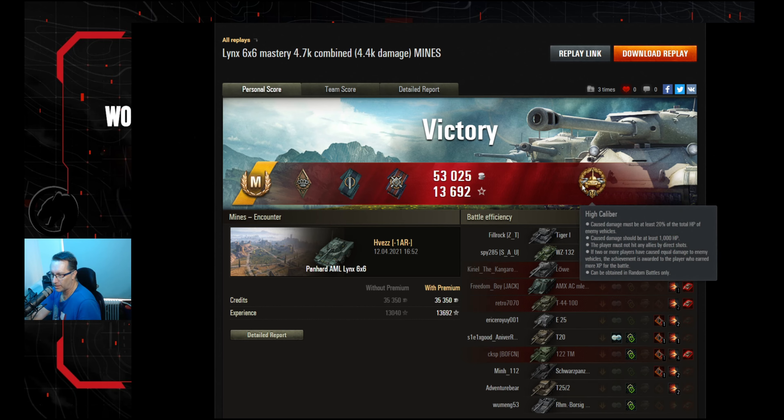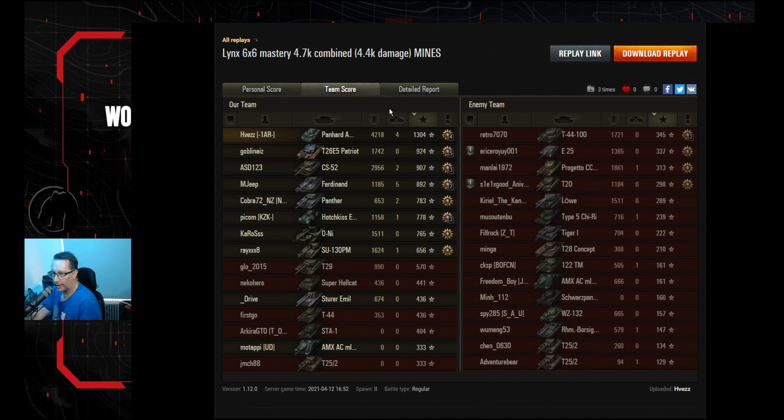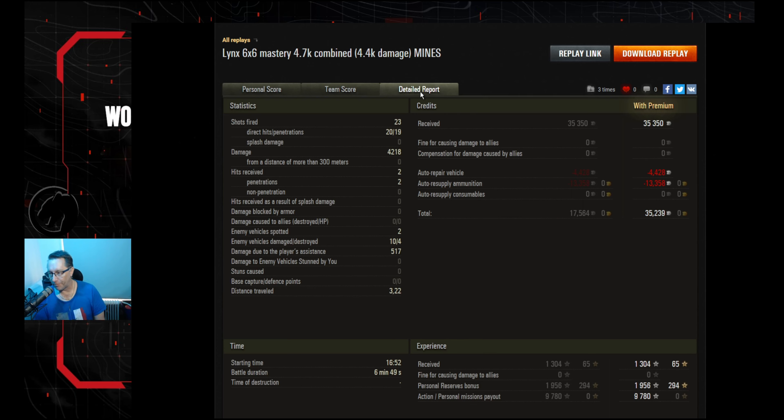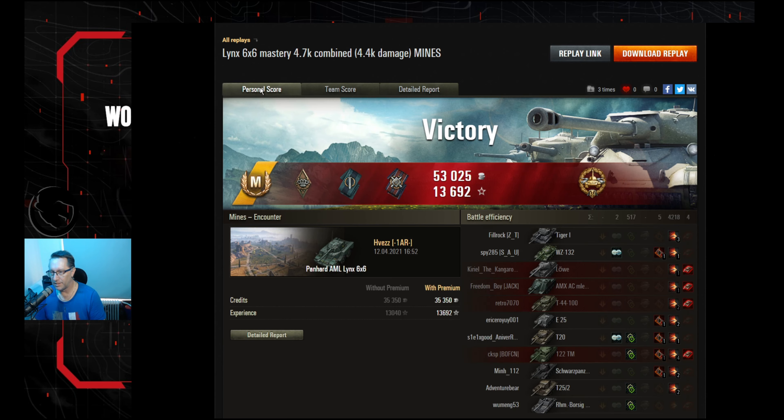Bruiser, Fighter, Fire for Effect, High Calibre for doing the most damage. 4,218 hit points of damage, four kills, 1,304 base experience. He fired 23 shots — 20 hit, 19 went through — plus some assisted damage and made some coin: 35,000 credits after tax with a premium account in that game that went just under seven minutes.